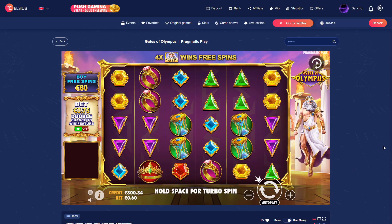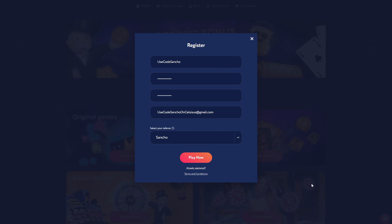What's up guys, it's Sancho back again with another video. Today we're gonna be playing on celsiuscasino.com, we have 300 euros in our balance and we're gonna try some Gates of Olympus. Boys, if you'd like to play on Celsius, you can get really good deposit bonuses up to 200% by registering and selecting Sancho as your referral.